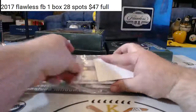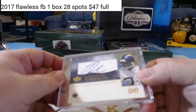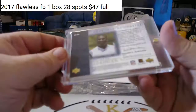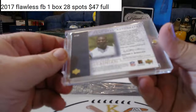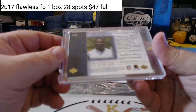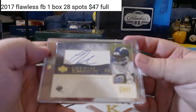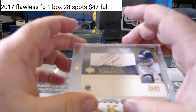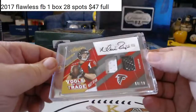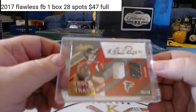Nothing there. Our two hits — for the Chargers, Game Gear autographs, LaDainian Tomlinson. I don't even see a year on it — Game Gear autographs is the name of the product. I don't know if that's a rookie or not. That's where he's supposed to sign — this might be a rookie, I'm not sure. For the Falcons, 10 of 10 Matty Ice Tools of the Trade. Matt Ryan Tools of the Trade for the Falcons.